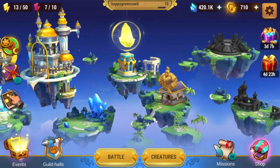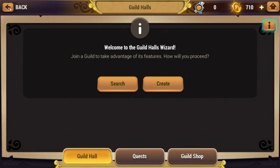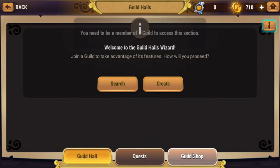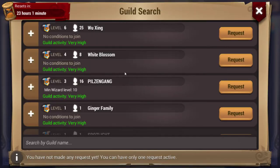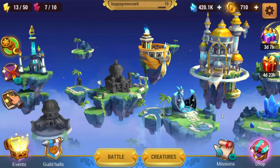We'll go from left to right at the starting screen. First of all, this is the Guild Hall — straight up just your guild hall. You access your guild stuff from here. When you're in a guild, you can see your quests, you can see your members, yada yada. That's what that building is.